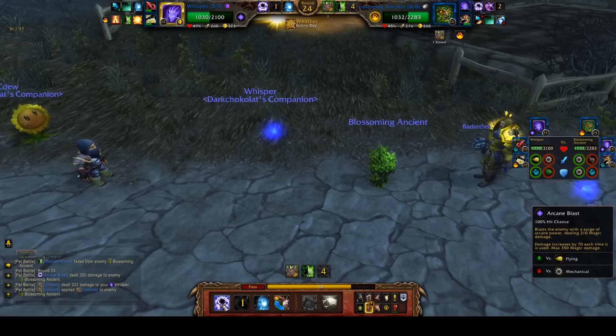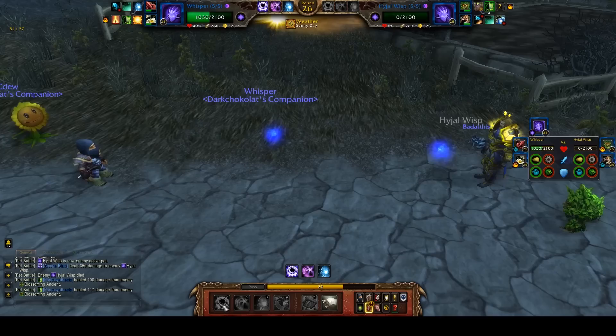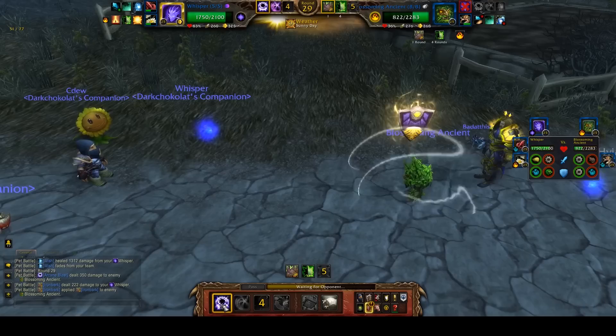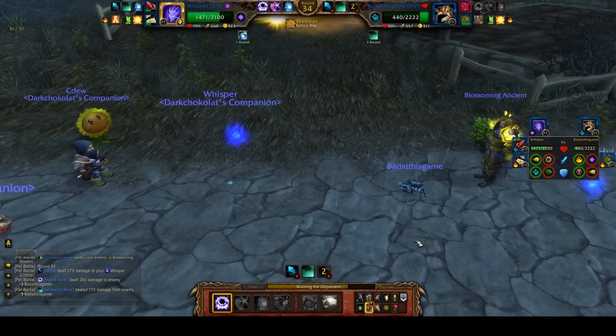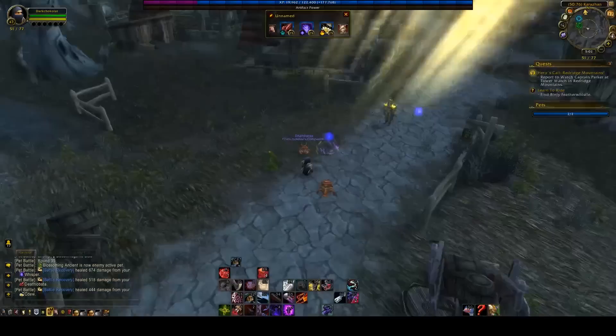Next is the Singing Sunflower, who has the Sunlight/Photosynthesis combo — the most cancerous combo in PvP because there's really no good way to counter it. You could change the weather, but the Singing Sunflower is an elemental, so Darkness doesn't cut his healing in half. His heal still heals for the full amount. Photosynthesis heals for twice as much in sunny weather plus an extra 25% healing bonus. Without a weather changer, the Singing Sunflower is nearly impossible to kill.